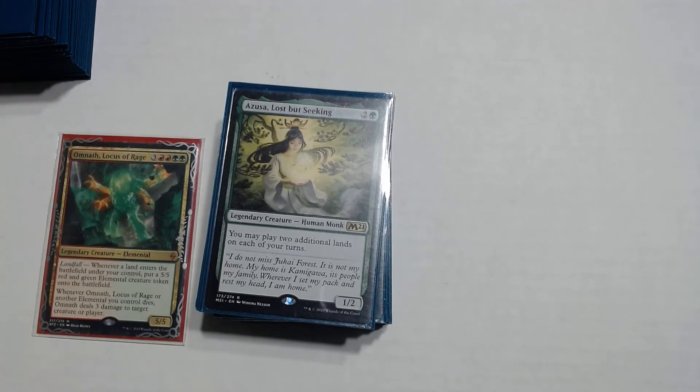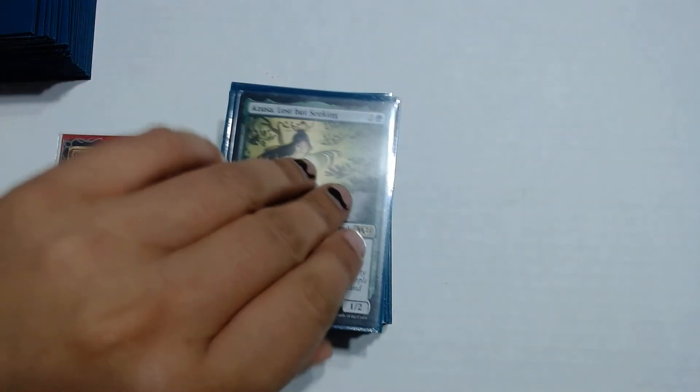Next is Azusa, Lost but Seeking — a 1 and 2 green human monk. You may play two additional lands on each of your turns. So instead of one, you're playing basically three lands per turn. If you have the other extra-land permanents in play too, you could be playing four or five lands per turn.